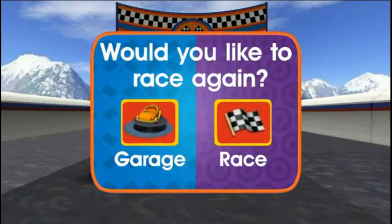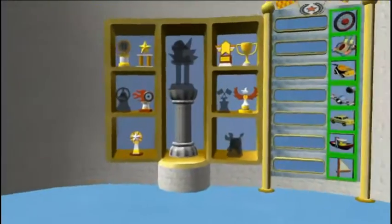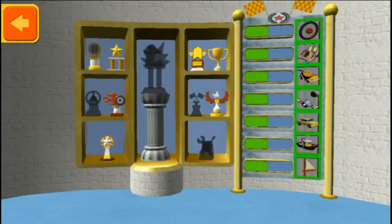You can race again or head to the garage. Welcome back! This is your trophy room — you can see the trophies you've earned and check your progress unlocking new car parts.